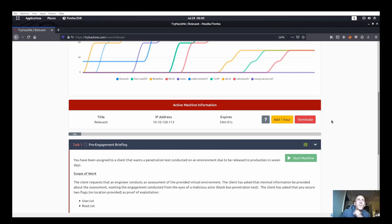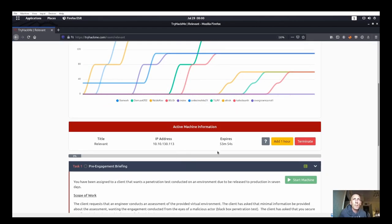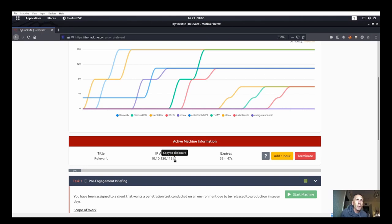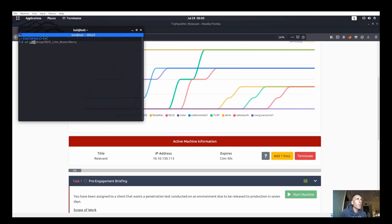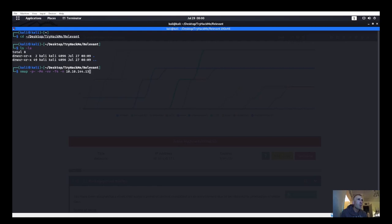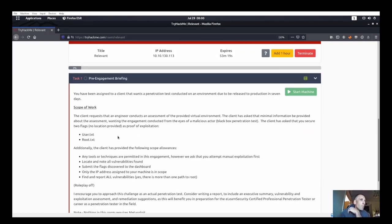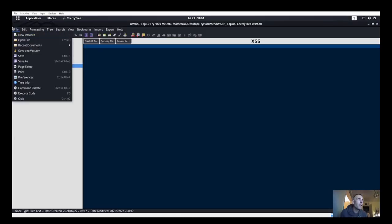Welcome. Today we're doing the 'Relevant' room from TryHackMe, passed over in the Discord. I already started the machine because it can take up to five minutes for all services to start. I'm making a directory on the desktop and starting up our nmap scan. If you read the room description, it talks about approaching this more like an actual penetration test, so we'll open up CherryTree and take notes.